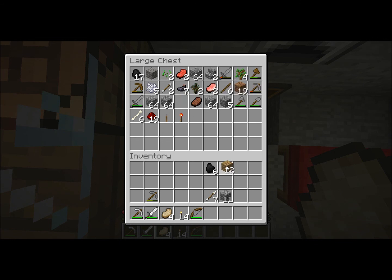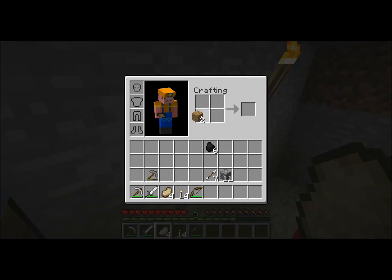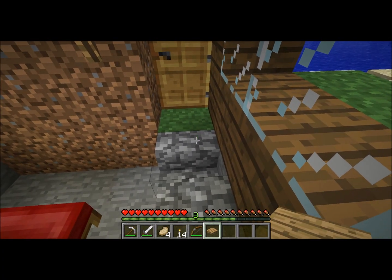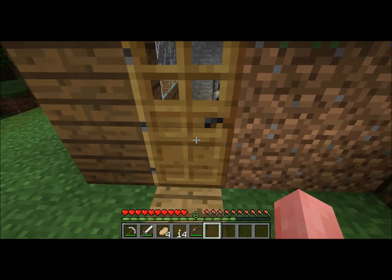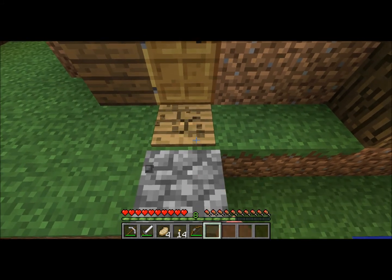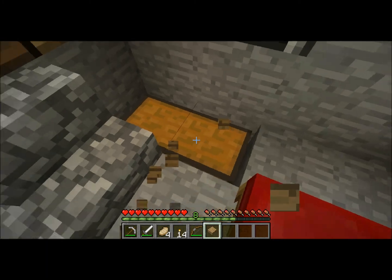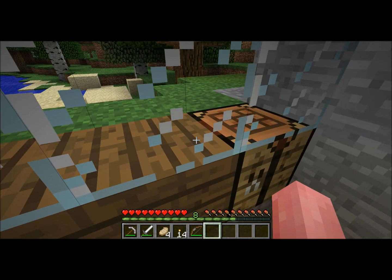There are also pressure plates. You can use them to open up your door. You want to place the pressure plate inside rather than outside, so that when you step on it inside your house it can open and close your door.